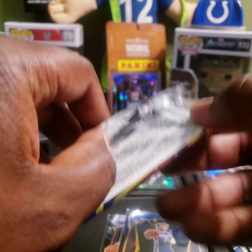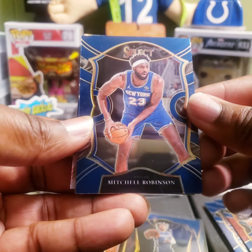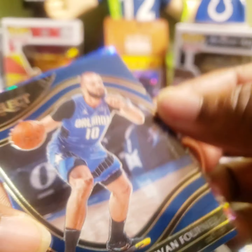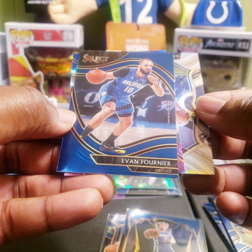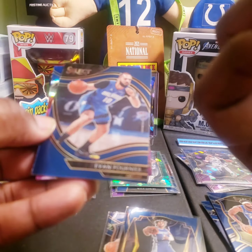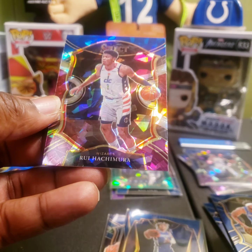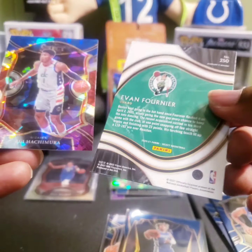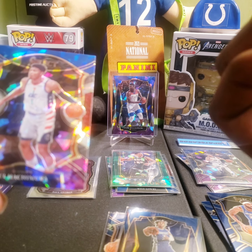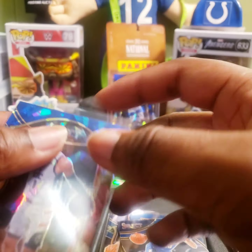Two packs to go! Mitchell Robinson for the Knicks, Evan Fournier — traded to the Celtics on March 25th, 2021. Pull from the back — we got a silver upside-down Carl Anthony Towns, that's the Concourse Prism. And our cracked ice: Rui, nice — that's a good one to get. These inserts are the Quartz side inserts if you guys didn't know. All of that's got to get sleeved up, going to need more sleeves. The silver Carl Anthony Towns is nice though.